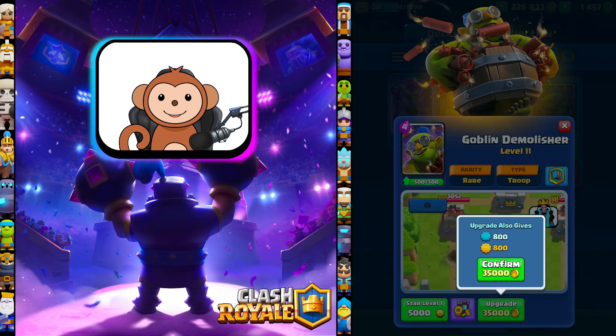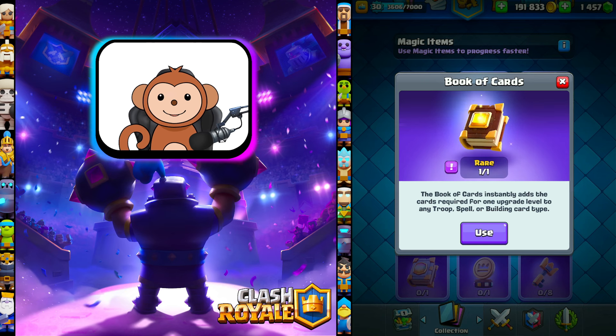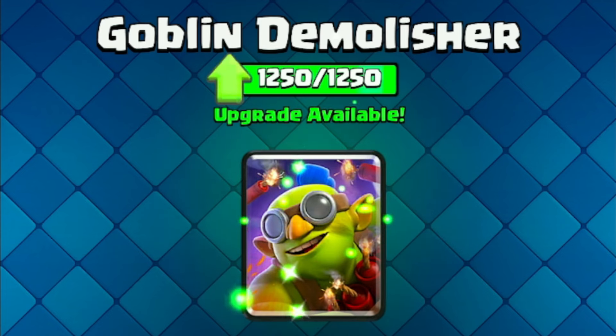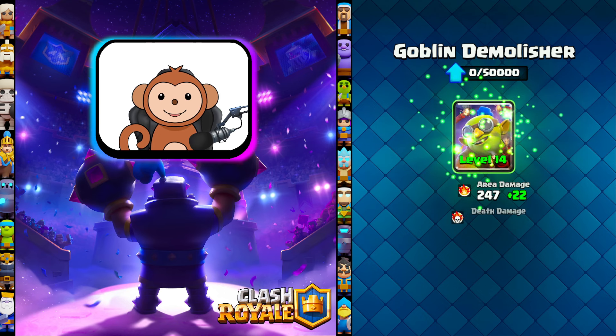First, I'm going to take it to level 12. Next, I'm going to use a Rare Book of Cards to take it to level 13 — I got this book from another lucky drop. That's why it's very important for free-to-play players to log in every day and complete your lucky drop event. Level 13 Demolitioner. And finally, I'm going to pick up a Rare Book of Cards from the seasonal shop. Level 14 Goblin Demolitioner!